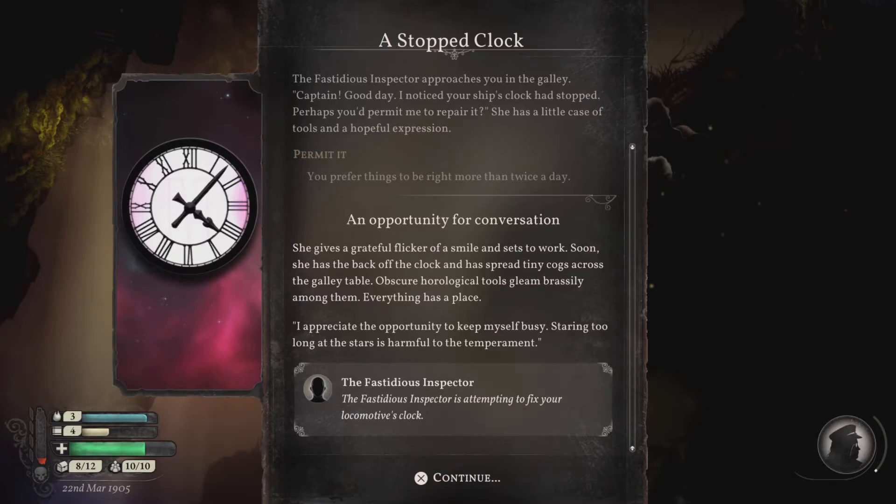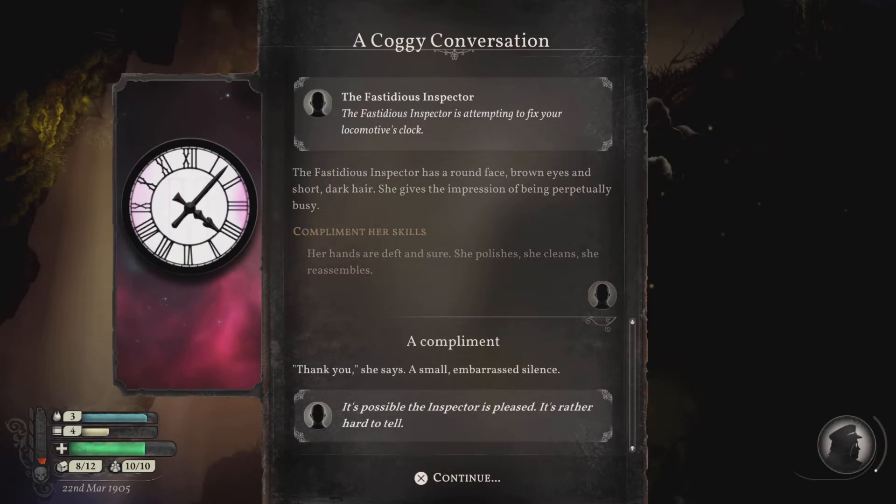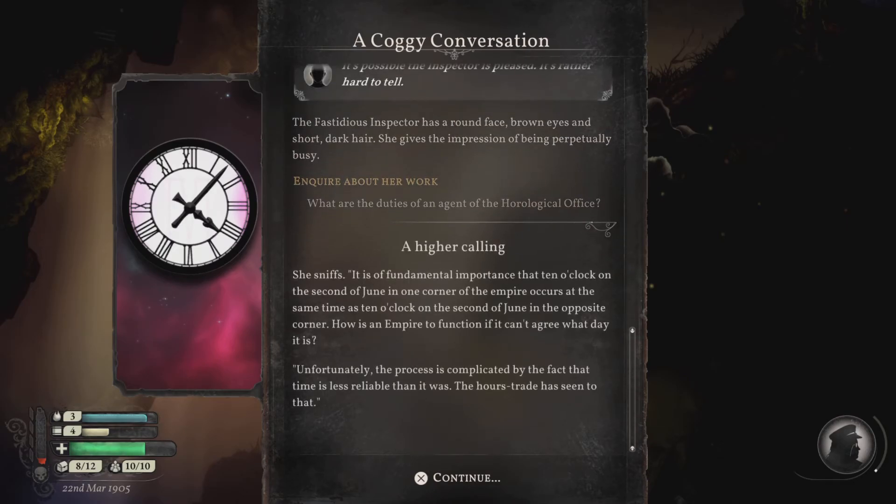I appreciate the opportunity to keep myself busy — staring too long at the stars is harmful to the temperament. The fastidious inspector has a round face, brown eyes, and short, dark hair. She gives the impression of being perpetually busy. Let's compliment her skills. Her hands are deft and sure — she polishes, she cleans, she reassembles. Thank you, she says with a small, embarrassed silence. It's possible the inspector is pleased; it's rather hard to tell. What are the duties of an agent of the horological office? She sniffs: it is of fundamental importance that 10 o'clock on the 2nd of June in one corner of the empire occurs at the same time as 10 o'clock on the 2nd of June in the opposite corner. How is an empire to function if it can't agree what day it is? Unfortunately, the process is complicated by the fact that time is less reliable than it was — the hours trade has seen to that.